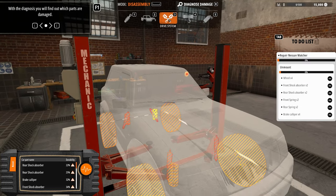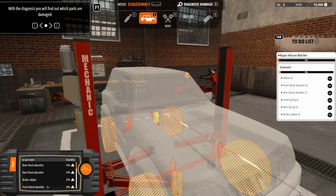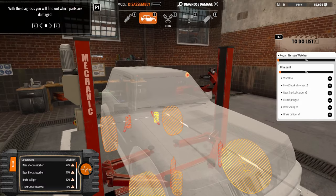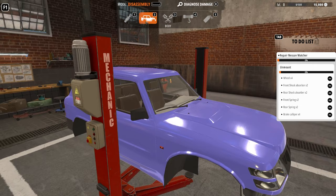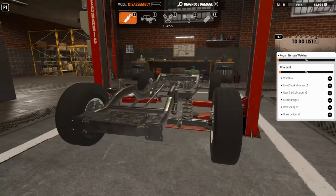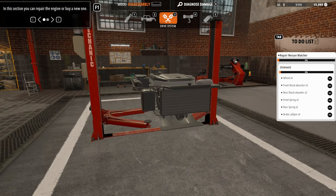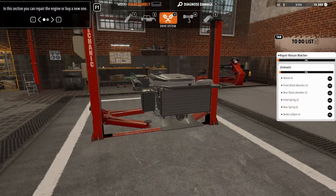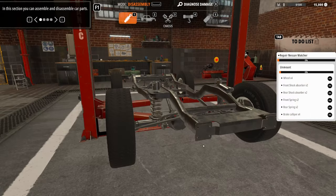Okay, everything's looking pretty rough. Wait, did that do everything? Nope, that only did one. Okay, so maybe I did the right one. I do like being able to select up here — that's pretty good. In this section you can put in engine bay engine or put a new one in. Parts switch modification mode between assembly — yep, already did that.